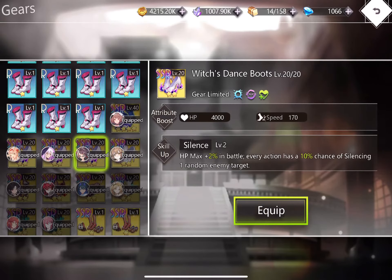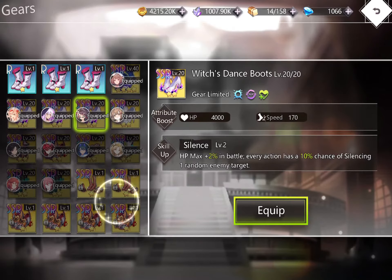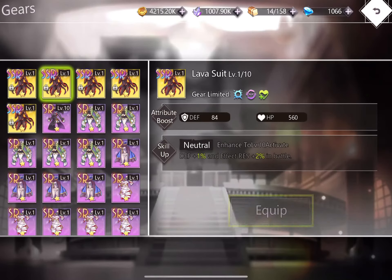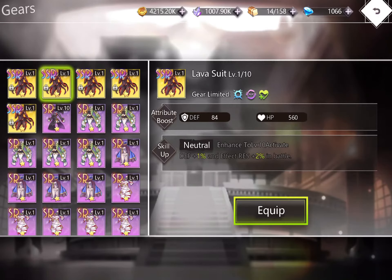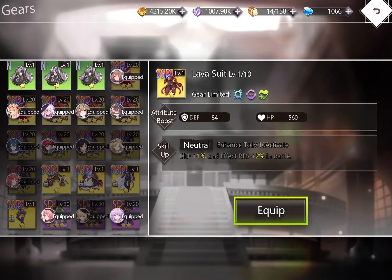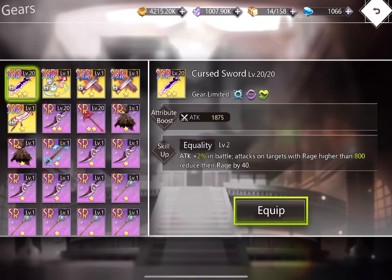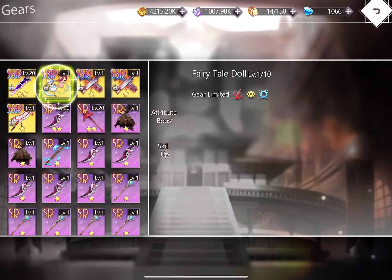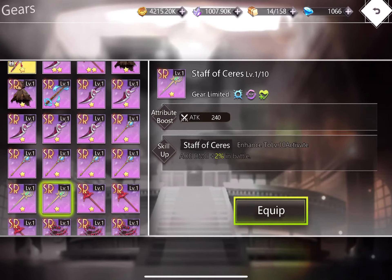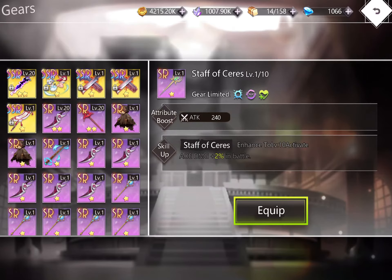You can also equip Witch Dance Boots — if any units survive her ultimate, there's a small chance to silence the enemy, which is very useful. For survivability, ideally give her a Nightmare Rope, though I don't have one. For weapons, the Curse Sword works, or the Staff of Ceres for more AOE damage.